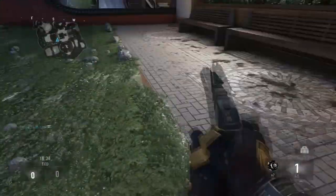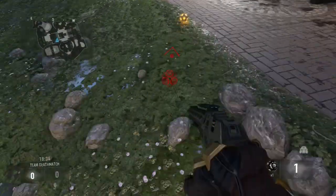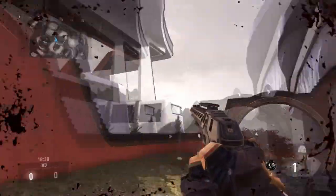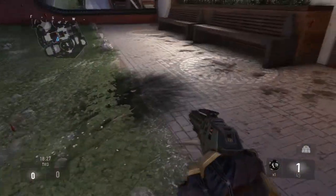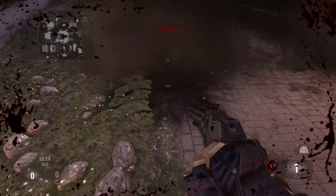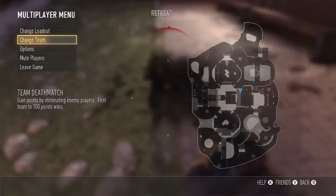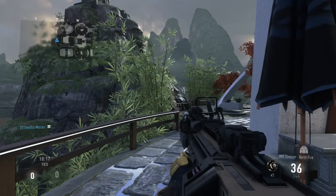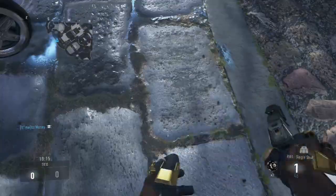Now I'm gonna be using Flak Jacket right here, and I'm gonna be a little bit away from a grenade. You'd expect it to probably still kill me, but it's not going to - my health will regenerate in just a second. Then I'm gonna show a grenade that's a little bit closer than the previous one, and it still doesn't kill me. So Flak Jacket is pretty good in this game.